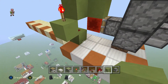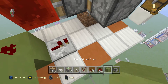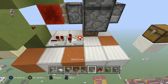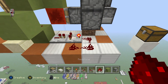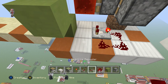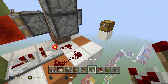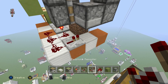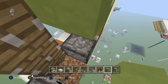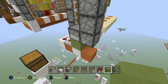Now for the clock. You want to come down here with a repeater set on one tick delay, a comparator set on subtract mode, and redstone going into it like so. If you give it power it should make a clock. Then you want to put a piece of redstone here, a repeater here set on one tick delay, and a block there. When you put a block there your clock should work.